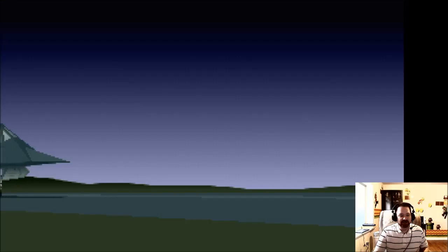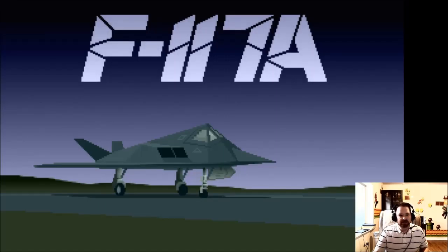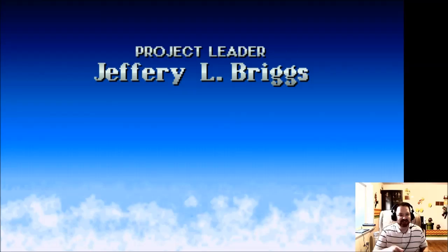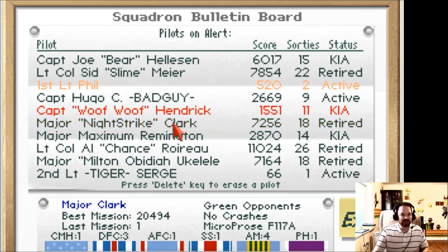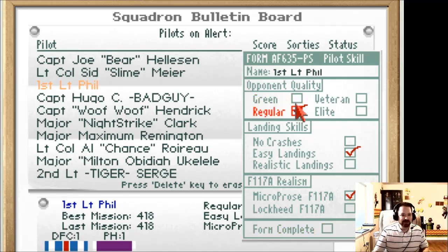Seriously, this was cutting-edge animation back then. So you've got your roster here - this allows different people to play and have their own account. I've done two sorties: one on super easy and one on moderate difficulty. My first game I had green opponents with no crashes; now I'm playing with regular opponents and easy landings. I did die once on this setting so I'm going to leave it here and not make it any harder.